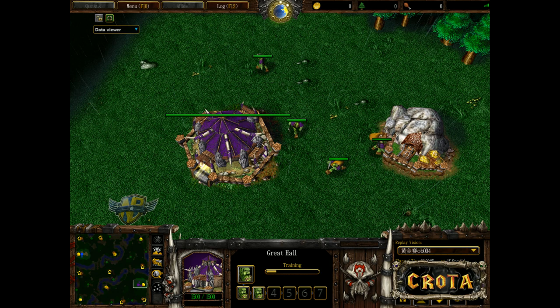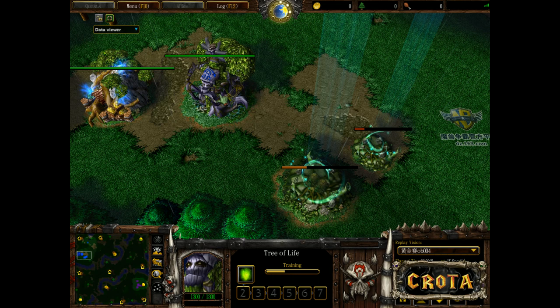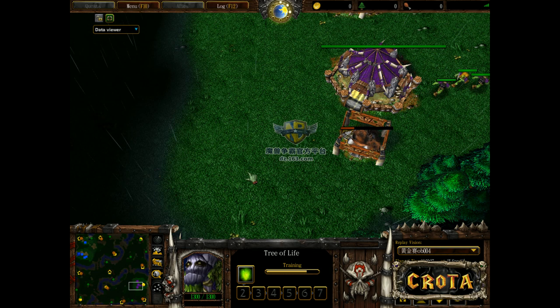Welcome to game number one in a best-of-three series between Fly and Life. Game one taking place here on Terranistan. Fly spawns as the purple Orc on the bottom right side of the map, while Life spawns as the blue Night Elf on the top left. Orc versus Night Elf on Terranistan — we'll see what unfolds.